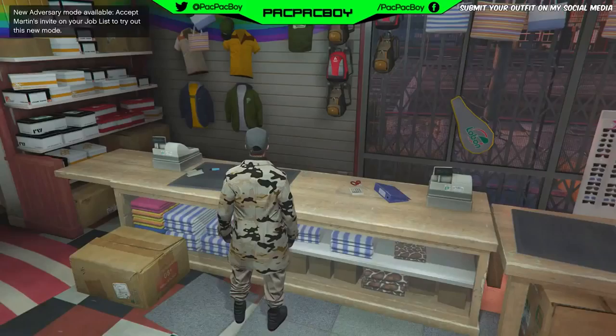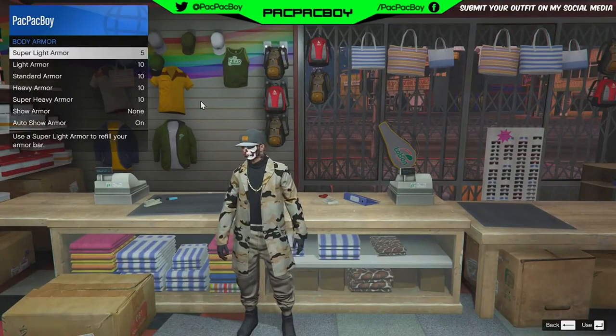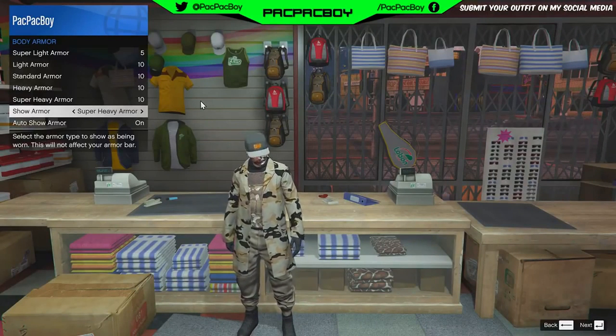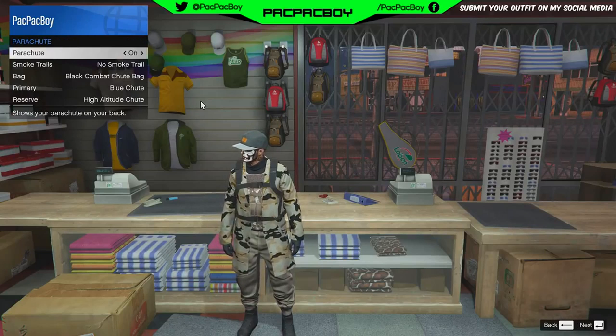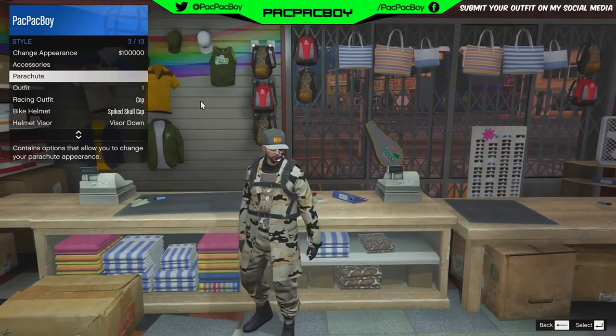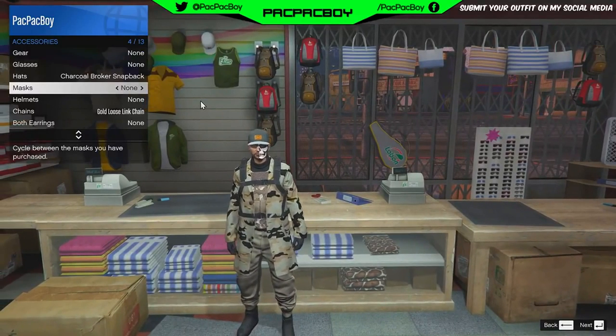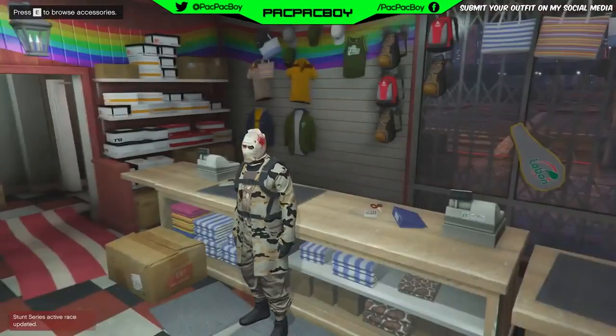Now for the next step you need to open interaction menu. Go to inventory body armor and put on your super heavy armor. Then back out. Now you need to go to the parachute section and put on your black combat parachute. Then go to accessory section, then go to mask, and put on your bloody loose balaclava. Then save the outfit.